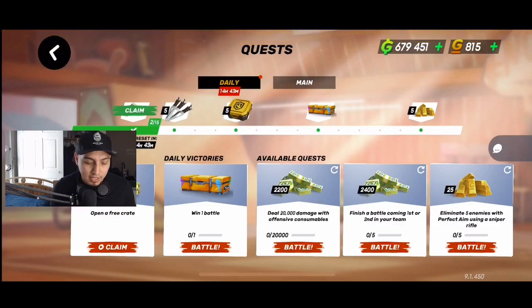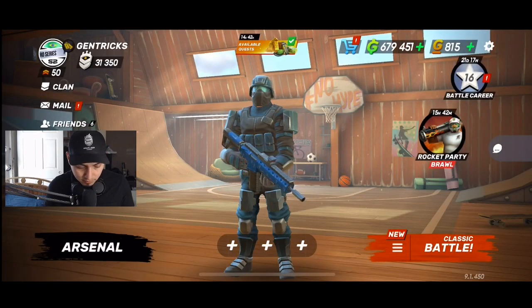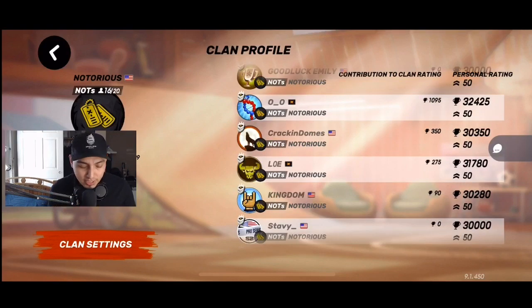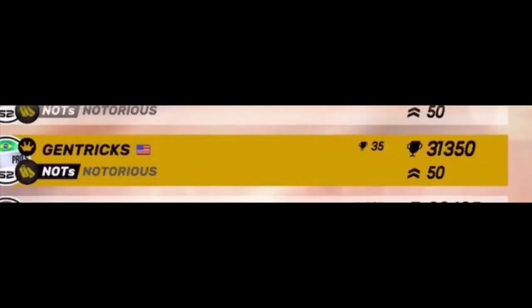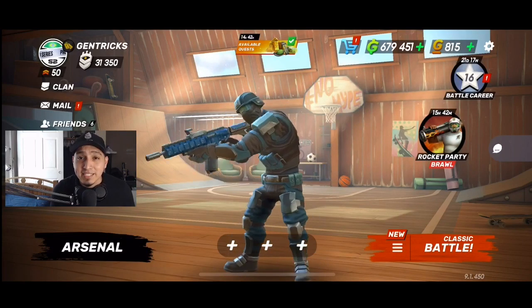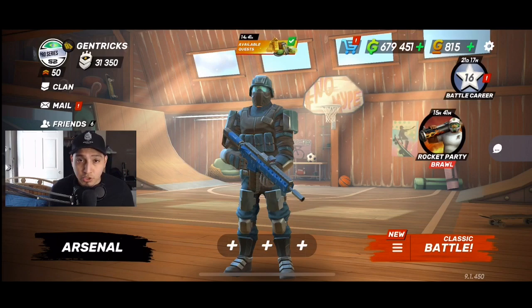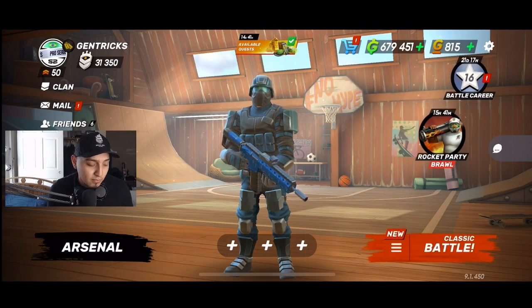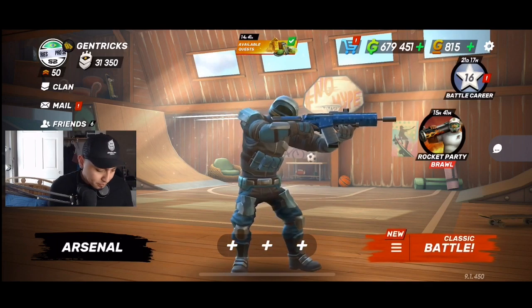Another feature they added is for clans: there are now numbers next to the main trophies showing each member's contributions to clan ratings. This counts how many trophies each player is bringing into the clan. It's really useful for clan leaders and members to see who's been active and contributing. You can use it to manage your clan — spot inactive players and replace them with more active ones. Small feature but good info to have.